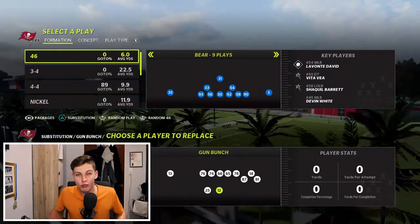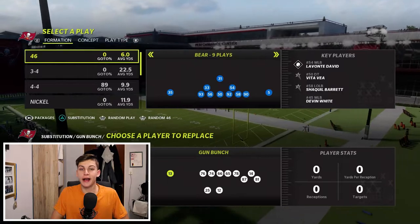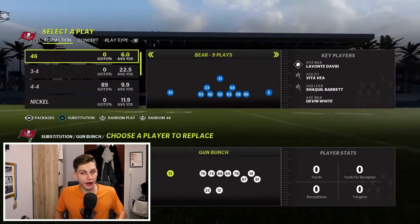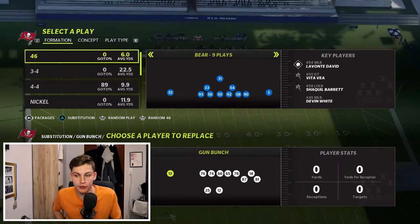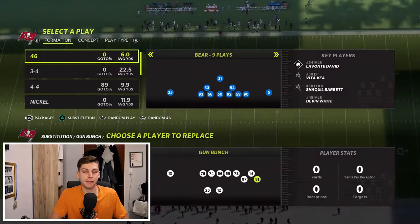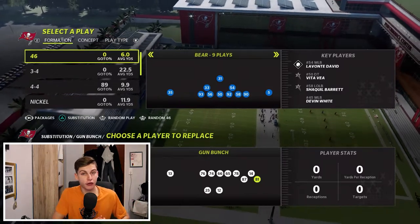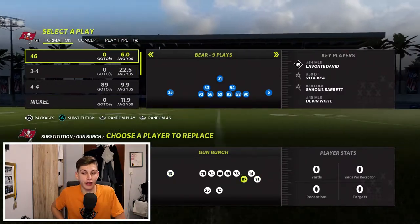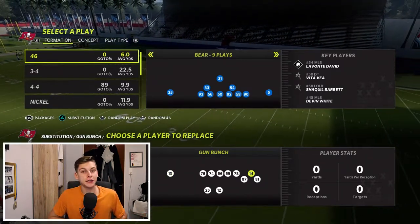For route abilities: I have Wide Receiver Apprentice on Devin Hester — that's 2 AP — giving him all the hot routes he can get. On the other side, Cliff Branch has a slot archetype so he gets Slot Apprentice at just 1 AP. In the slot I have Calvin Johnson because he's one of the tallest wide receivers in the game; I have Deep Outlet on him for 2 AP. So far we're at 13 AP total.